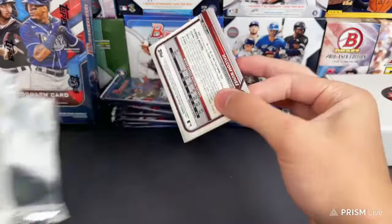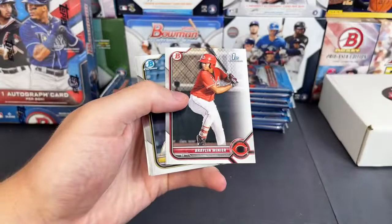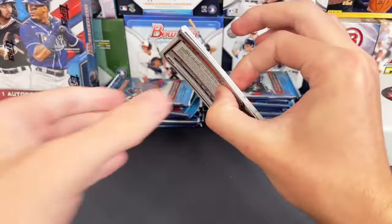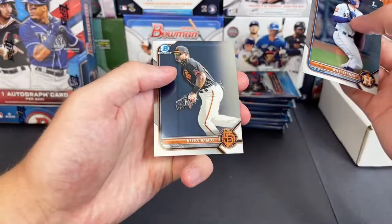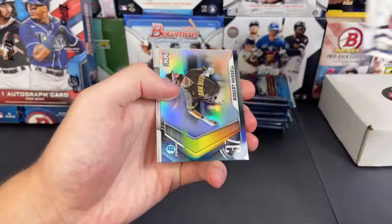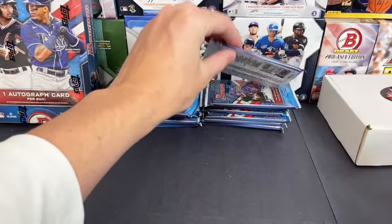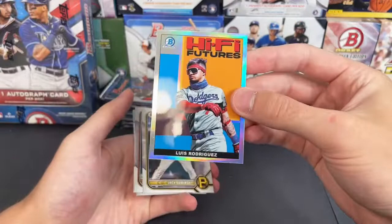Let's see what else we got: Alec Bohm, Mountcastle, Aaron Ashby, Luciano, Miller, Jack Skowinski, and Malcolm Nunez. Trout, Louise Roberts — no insert in that one. Chromes: Wagner and Helio Ramos. No chrome color yet but we did get that orange out of 25. We'll hopefully get our one on-card auto as well. Darren Baker and Escalito. Always fun to rip Bowman on release day — Luis Rodriguez Hi-Fi Futures, Skowinski, Revilla, and Brett Beatty.